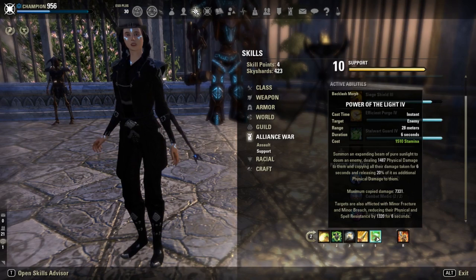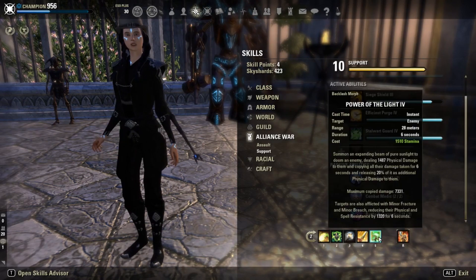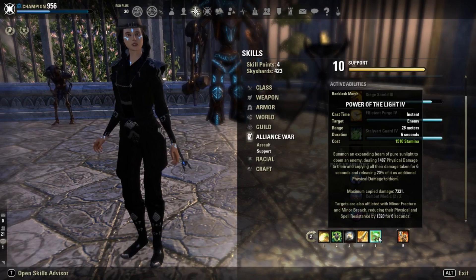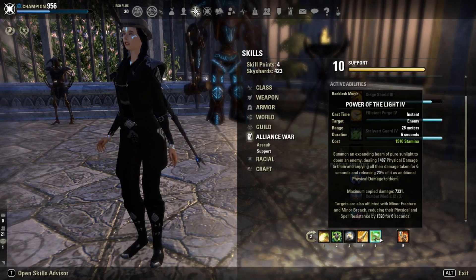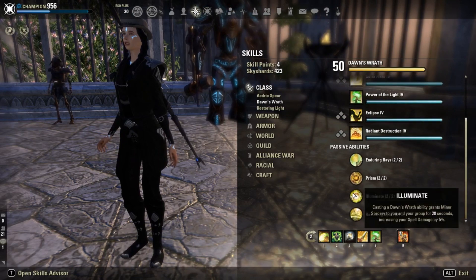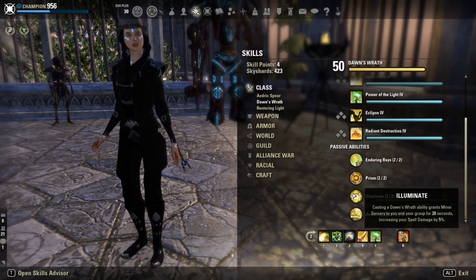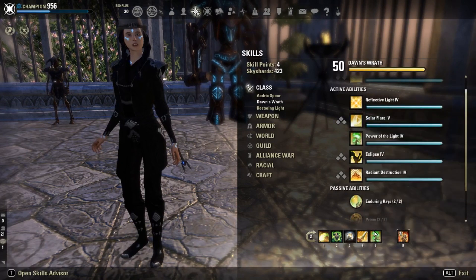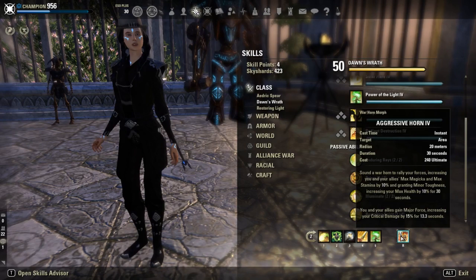Then Power of the Light — apart from Horn, this is your most efficient way of providing DPS to the group. It applies Minor Fracture and Minor Breach to whatever you cast it on. You're not going to be casting this on the main boss since the front kiter will be keeping very high uptime, but instead you'll be throwing it on spheres and mini bosses. You want to cast this every time you cast Elemental Drain because of the Illuminate passive — this is a very important buff to your group. Since the front kiter is too far away from the DDs, you'll need to cast a skill from this tree, which in this case is Power of the Light. You'll also be progging the prison passive, which provides Ultimate, making you able to cast more Warhorns.